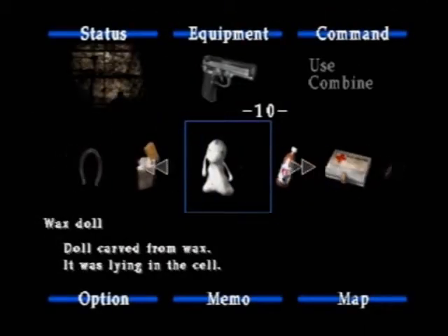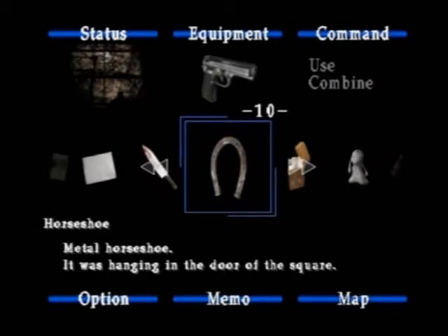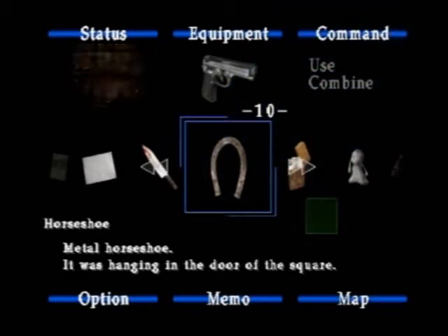Let's open up our inventory. Wax doll melted around the horseshoe — or sorry, not melted around the horseshoe, but melted at the base of the horseshoe so that the horseshoe will stick into the groove so that we can pull up the thingamabob — the door to get into the basement? Think that'll work? My fingers are crossed, guys.